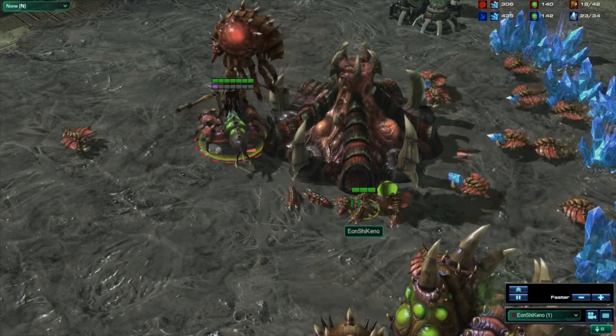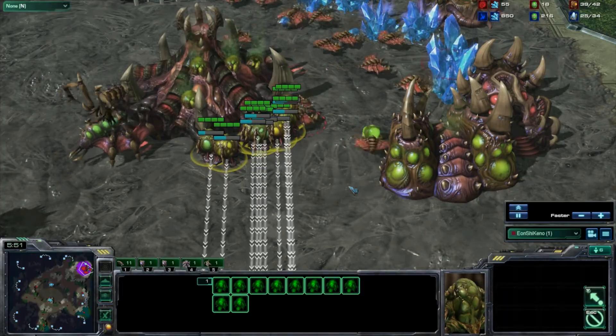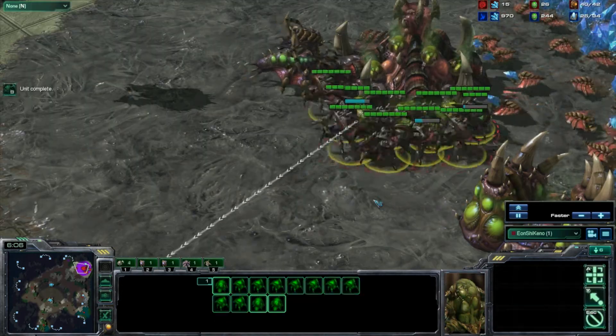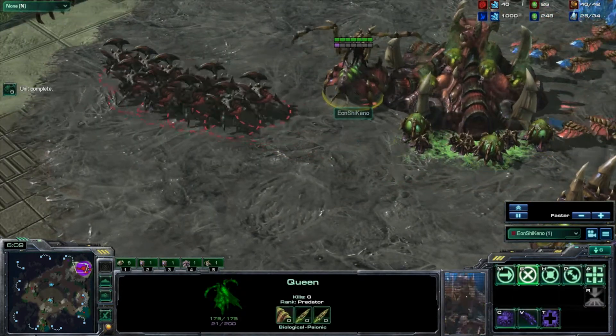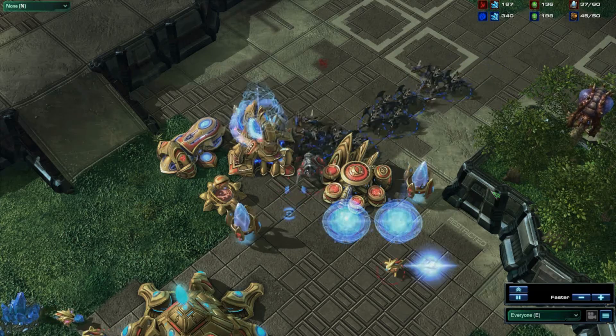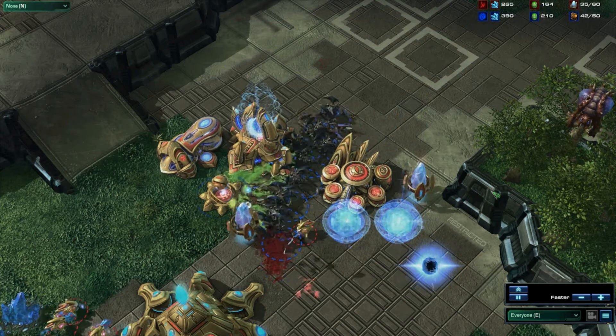Make sure not to delay any of your larvae injects, as it can slow down your roach timing. You can pull drones off of the extractor once you reach 250 gas — the gas cost of 10 roaches. Once you build 10 roaches, rally them to your opponent's base and then continue to reinforce with zerglings. Use the roaches to get into the expansion and kill any blocking units, followed by the photon cannons.